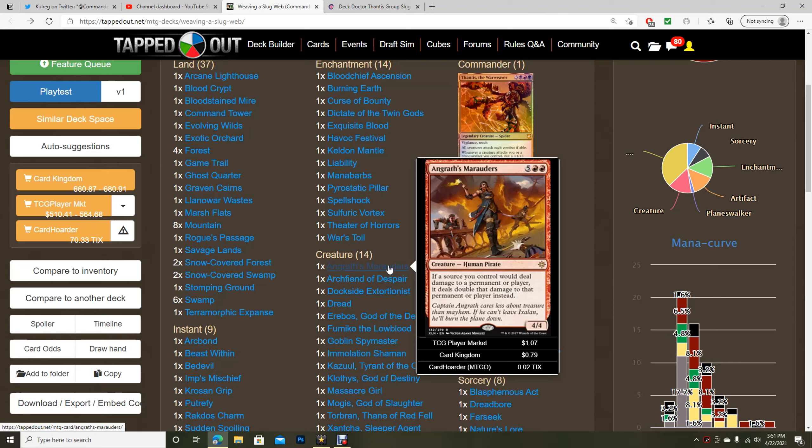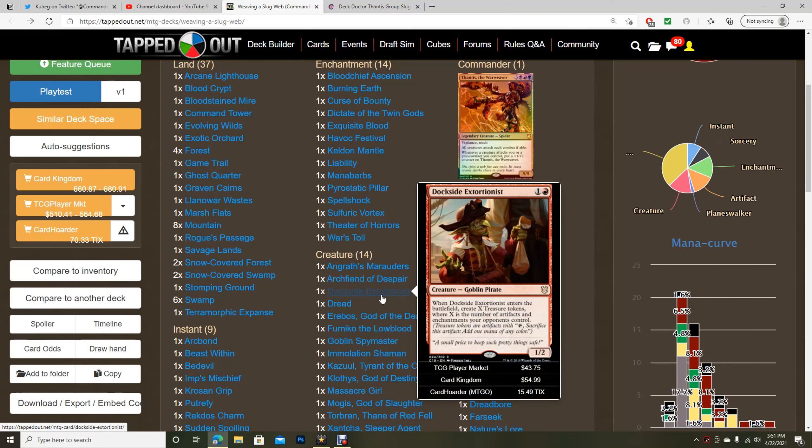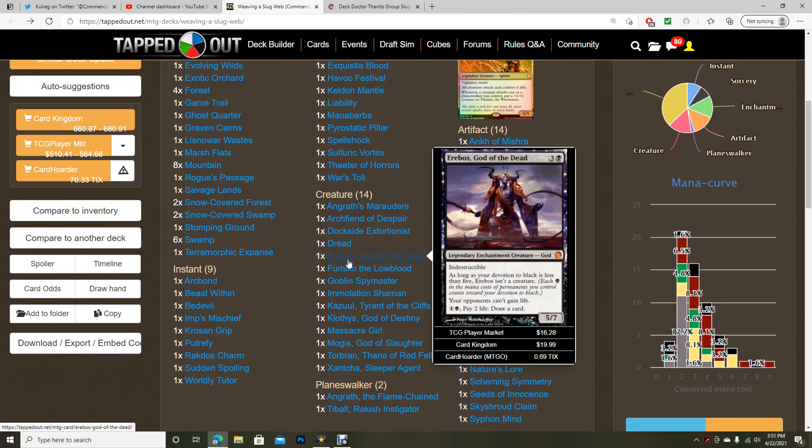In my updated version, instead of something like Angrath's Marauders, I have something a little more chaotic and better: Archfiend of Despair, which is pretty expensive but gives you Wound Reflection on a creature. Dockside Extortionist I just left in. We have Dread — if you're going to play a Thantis deck you want creatures that synergize with it. Araboa is great for card draw: pay two life and two mana to draw a card, and your opponents can't gain life.